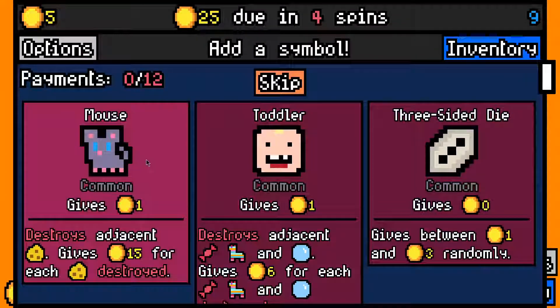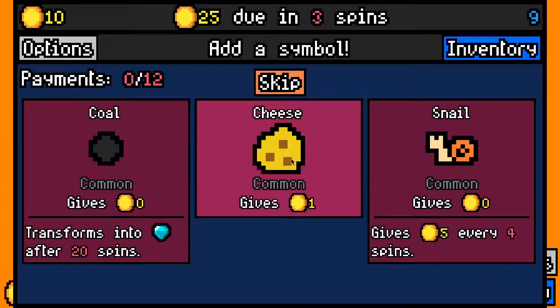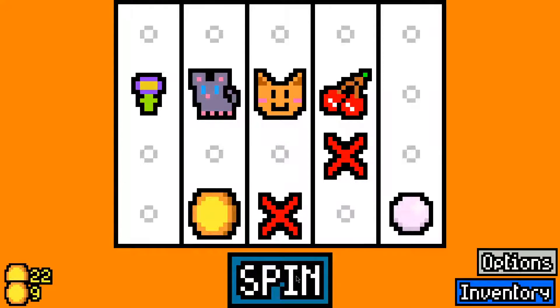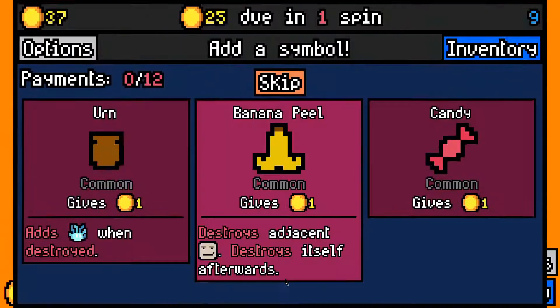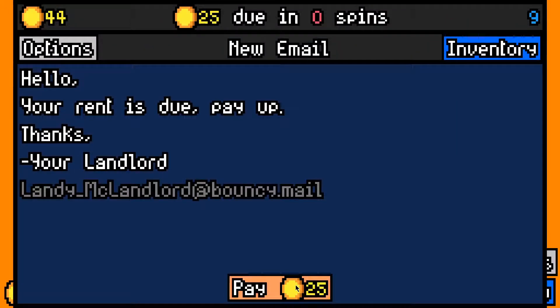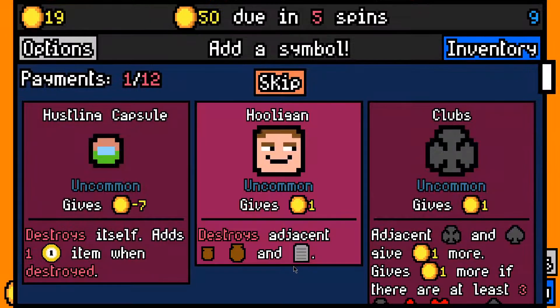Let's take a mouse — always happy to have one of them in a deck, and the cheese for the mouse is great. That should mean we don't have to worry for the next few rent payments. A toddler early on is also decent, and here we could take a candy for the toddler. We made the first rent payment with 19 left over, which is great. 15 now due in 5 spins.